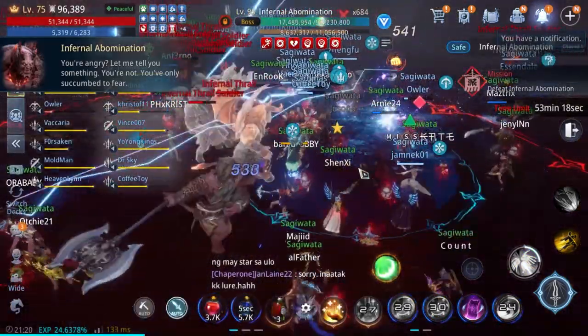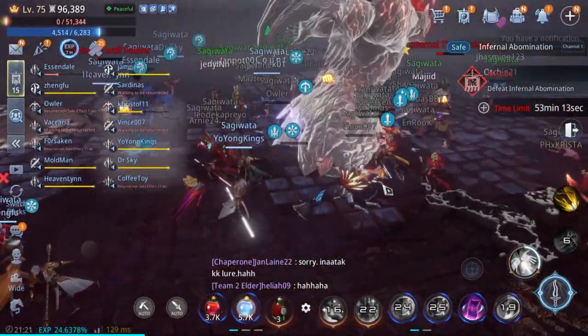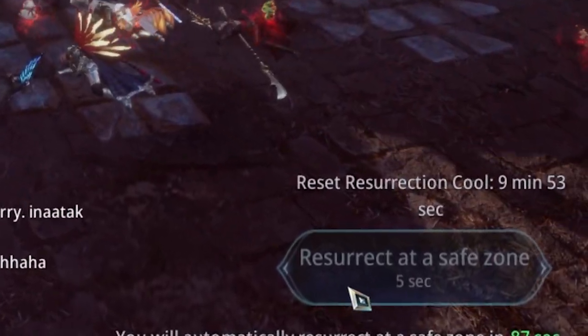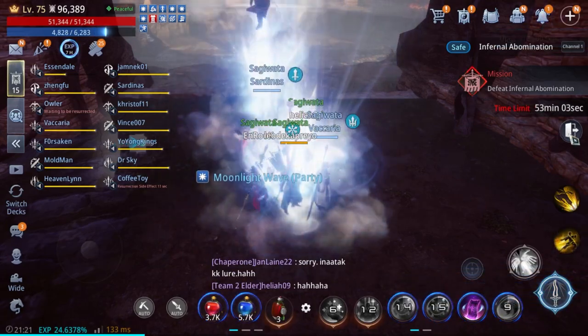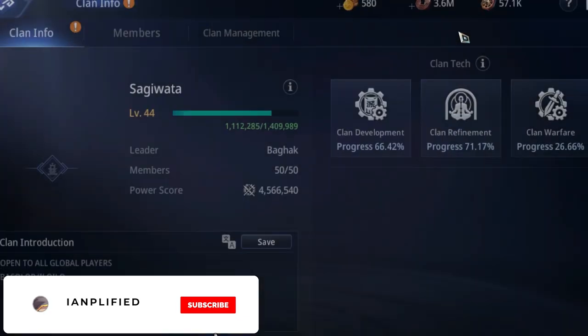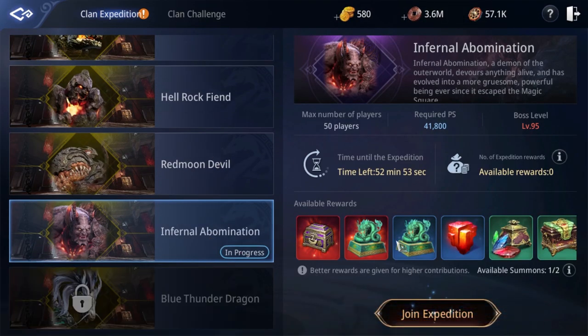Number 3 is reset death resurrection timer. When you always die in clan expedition or challenge, your death cooldown timer gets longer depending on how many times you die. There is a way where you can reset the timer — all you have to do is exit and join again. This is helpful if your clan is doing a first clear in either clan expedition or clan challenge.